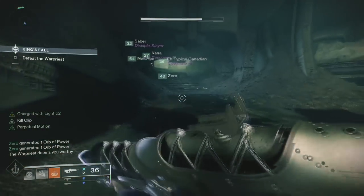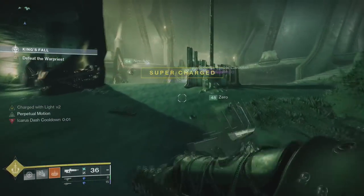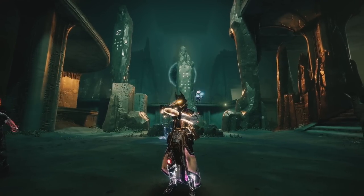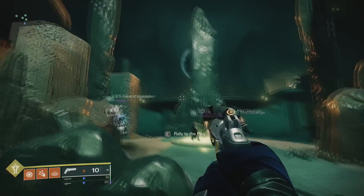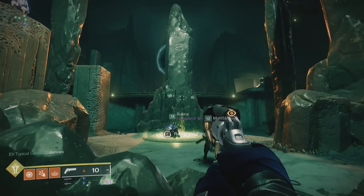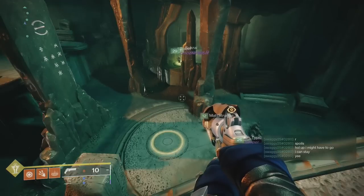Now get ready for the next encounter: Warpriest. For this encounter, you'll need to split your team up into three teams of two — one on left, one on right, and one on middle. There are two main jobs for this encounter: damage and floaters. Out of the six players, you'll only need two floaters, preferably somebody from the left and right team.